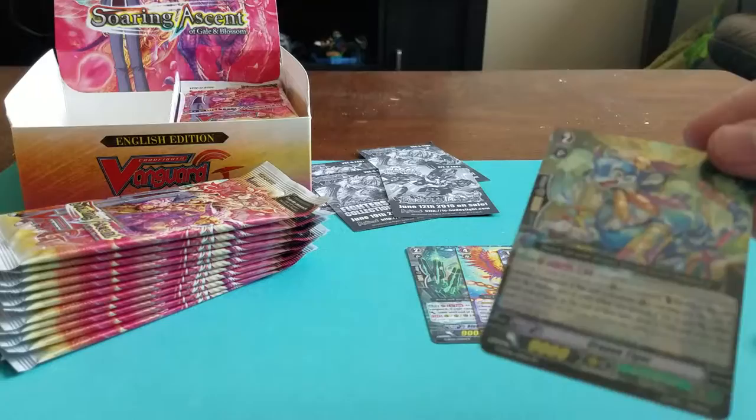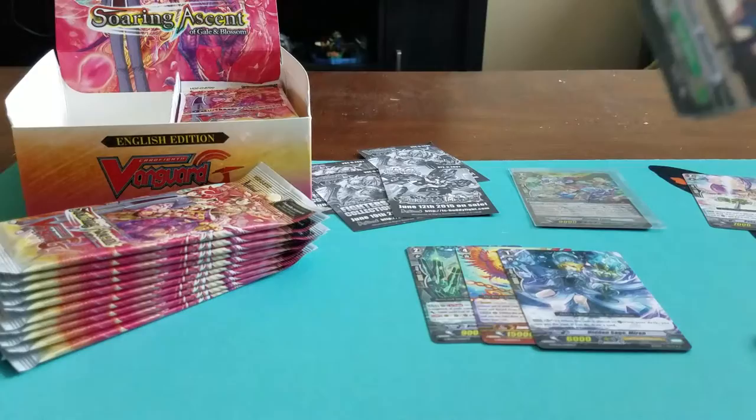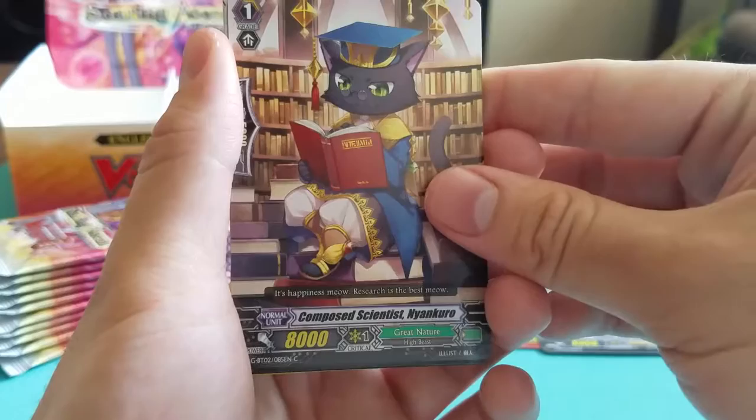I'm going to sleeve up anything that's double rare or higher real fast, because it's not really that hard for me to do. First double R — Great Nature. I really hope I get the Omnith Great Nature Stride Triple R in this box. I really like that stride.